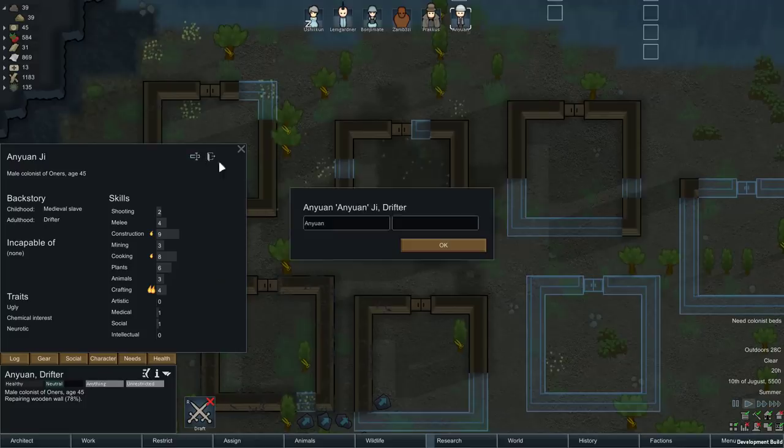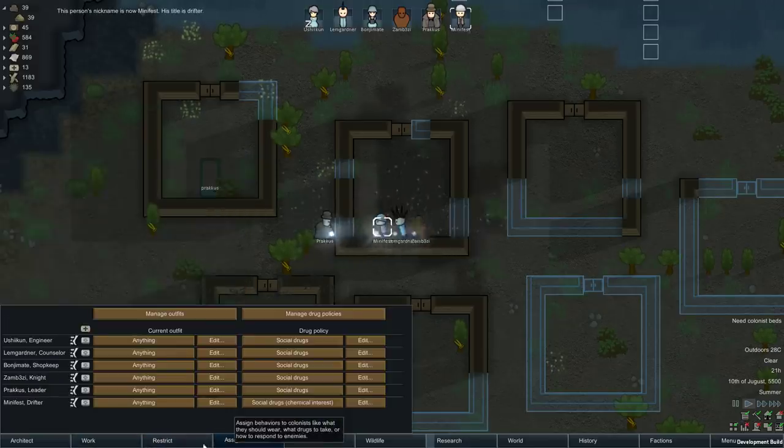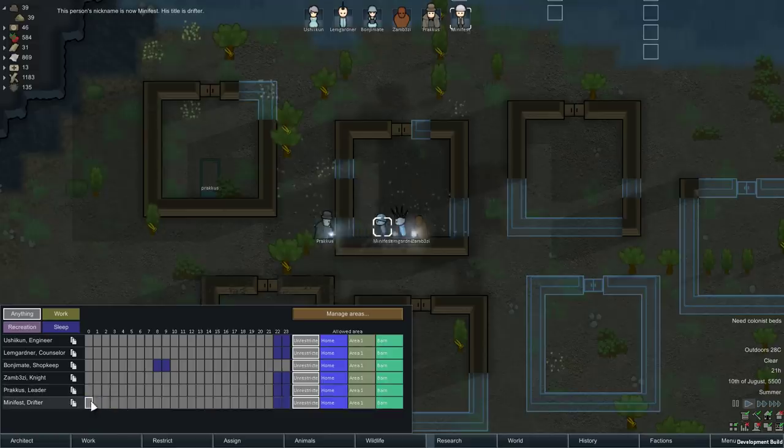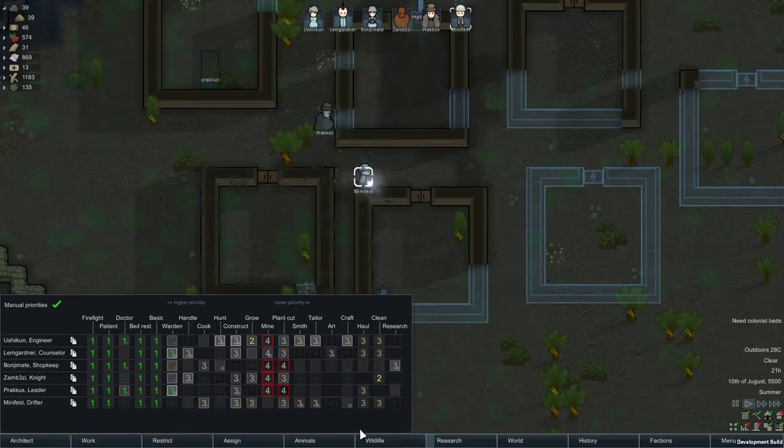The new recruit is ugly with chemical interest and neurotic traits — they're going to be a lot of fun. They are going to be named Mini Fest. Welcome to the colony, Mini Fest. In terms of restrictions they can go there, and for work: bed rest, then flicking, and then after that cooking — which is good. We could consider turning off Bonjomate's cooking so they focus entirely on research, and that wouldn't be bad.